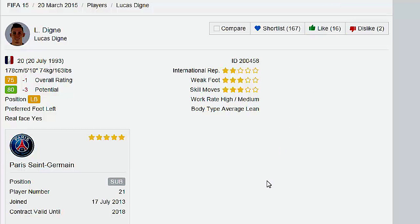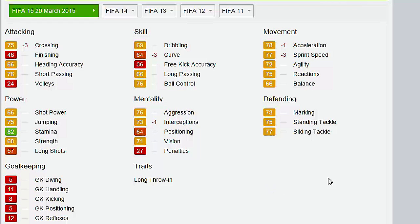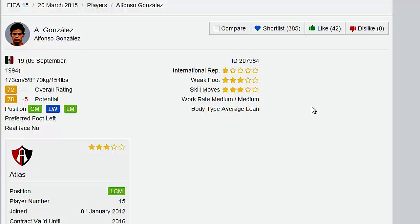Another week and another left back bites the dust. I've never seen a team win in Europe and get so many downgrades. Next up from PSG is Lucas Digne — he's getting a negative 1 to his overall and a negative 3 to his potential. And yes, he is a left back — once again another left back biting the dust. Negative 3 to sprint speed, negative 3 to curve, negative 3 to crossing. This kid was supposed to be the savior for France at left back, and he simply is not that.